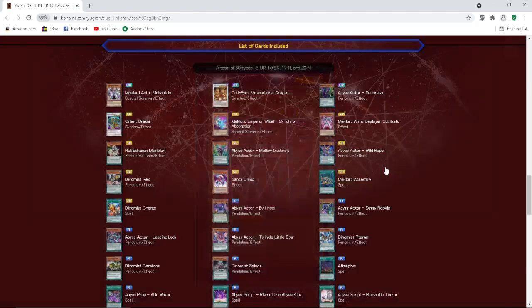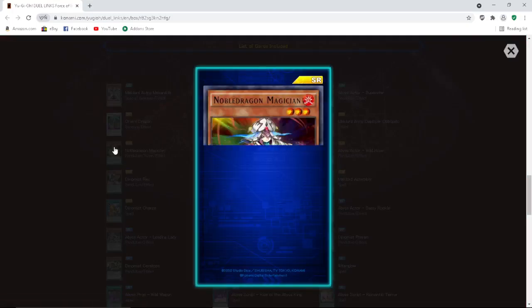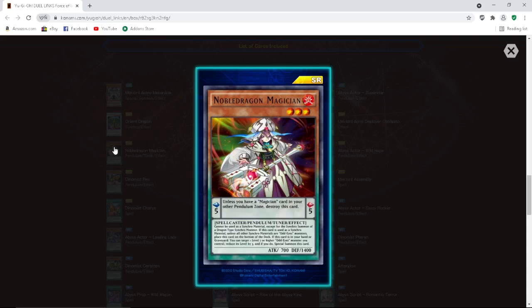Noble Dragon Magician — Level 3 pendulum, Scale 5. Unless you have a Magician card in your other pendulum zone, destroy this card. Cannot be used as synchro material except for the synchro summon of a Dragon-type synchro monster. If this card is used as synchro material, unless all other synchro materials are Odd Eyes monsters, place this card on the bottom of the deck. If this card is in your hand or graveyard, you can target one Level 7 or higher Odd Eyes monster you control, reduce its level by three, and if you do, special summon this card. Not bad at all — this box is spicy.